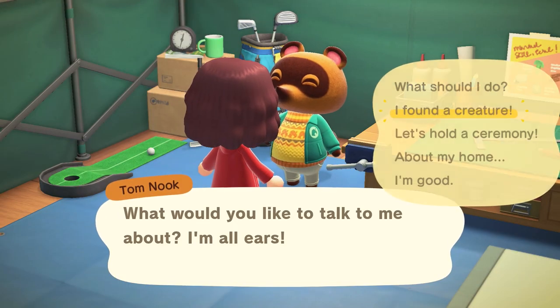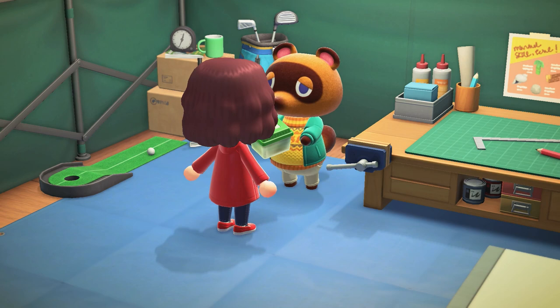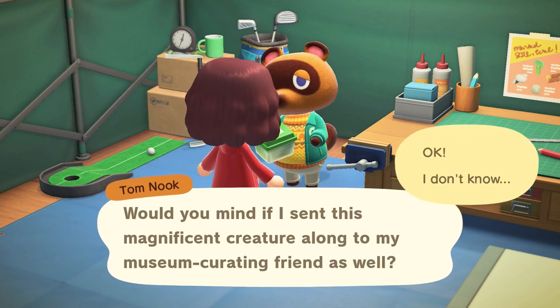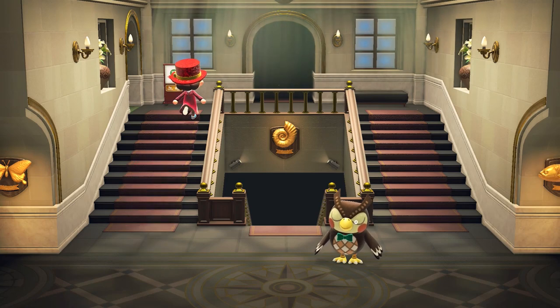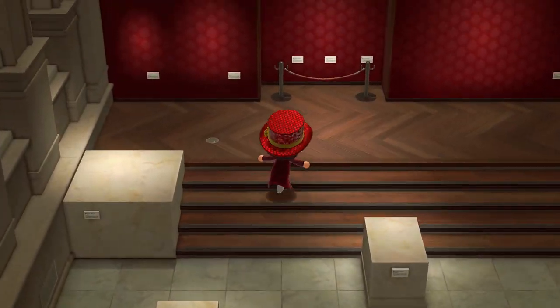Now let's talk about Blathers and the museum. If you haven't got Blathers in his tent yet, just hand five fish or bugs to Tom Nook. To upgrade from the tent to the building you need to hand Blathers 15 fossils, bugs, and fish in total. If you're trying to get Brewster you also need the art gallery — to unlock that you need to have donated 60 things to Blathers including fossils, bugs, sea creatures, and fish. Once you've donated 60 items, Isabelle should talk about a suspicious character — that's Red. Speak to him, he'll give you a piece of artwork to donate to Blathers, and then Blathers will talk about getting the art installation installed.